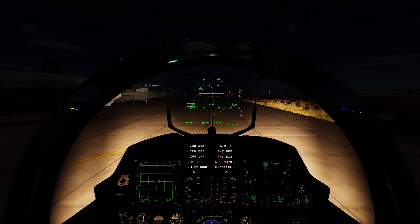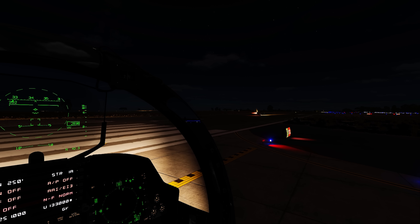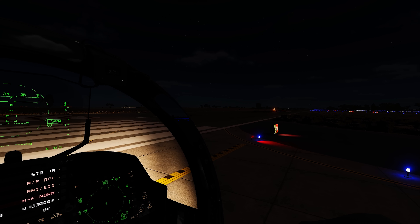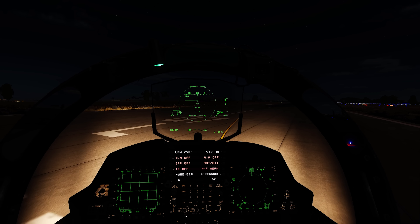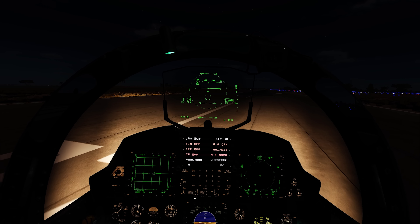Once I take off I'll set everything up and go fully into night mode. The NAVFLIR is really well modeled here — you can see a lot. I'll show you how I set it up. I like a certain contrast — I like that leak of ambient light not coming through the NAVFLIR, because I can easily identify what's going on.